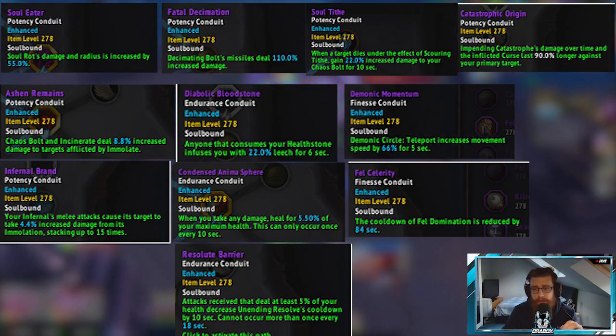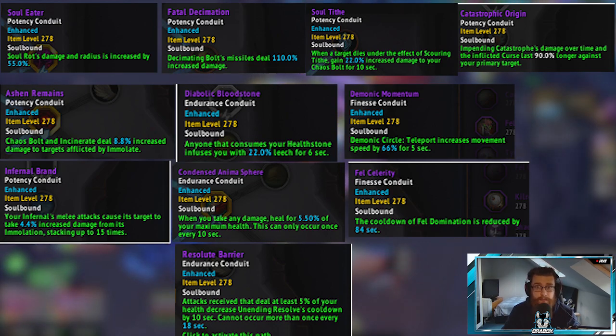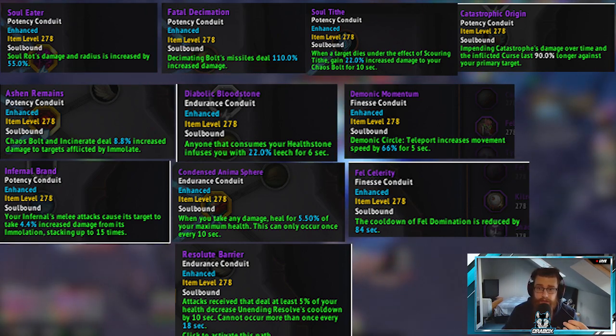For Finesse Conduits you're generally only going to have one: Demonic Momentum, which increases your movement speed after casting Demonic Circle Teleport for five seconds. Good examples are Sanguine Depths, Levantus, and De Other Side, where you can skip rings and reposition. Failing that, if you have a second Finesse Conduit slot, Fel Celerity is also really good as it reduces the cooldown on Fel Domination. This is particularly useful in Mythic Plus if your pet dies — having a shorter cooldown on instant-summoning your pet helps with Magic Dispels from the Imp or Interrupt from the Felhunter. The Fear conduit is really only for PvP since you rarely want to fear mobs in a PvE setting.